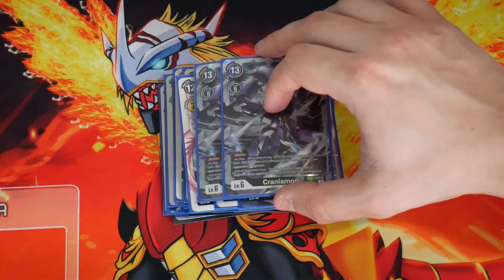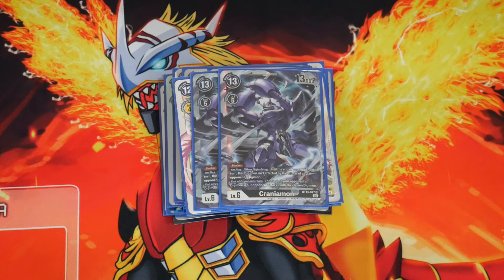We're also playing 2 copies of Craniumon BT-13. Its on-play effect says until the end of your opponent's next turn, this Digimon isn't affected by the effects of your opponent's Digimon. So they can Gaia Force it, but they can't Omnimon it or use other Digimon effects. They'd need an option card to get rid of it. It'll be very hard to remove for one turn, unless they're playing security control or something similar.